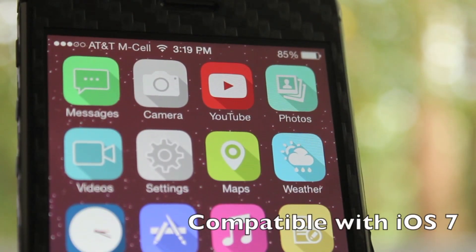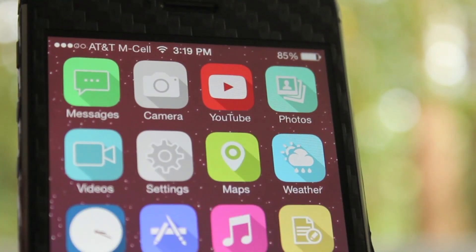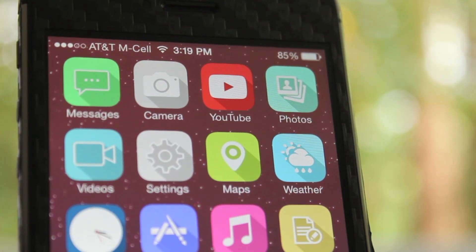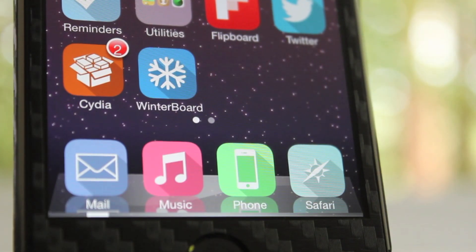Anyway, this theme, FanFlat7, looks pretty cool. There's nothing too special about it — it changes all of your standard icons. None of your non-standard ones are changed, but the icons, you can tell the designer put some time into them, they look really good, and the color choice is pretty interesting. You don't see these colors normally, they're a little bit duller, and while at first that may sound bad, it actually turns out to be pretty cool, and it definitely looks good on the device.